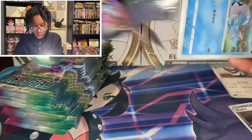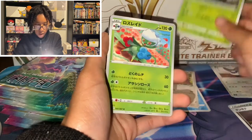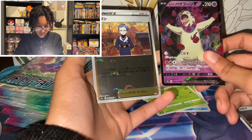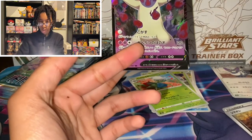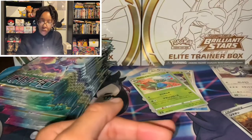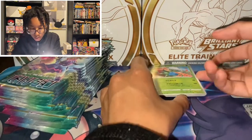On to the next pack. It's all shiny — looks like a V, maybe a full art. Cards: Barboach, Stantler, Heracross, Roserade. And we got Wyrdeer. Then Typhlosion V — I thought it would be Dark and Fire type, but why is it Psychic? I'm going to have to look up the typing for the other two.